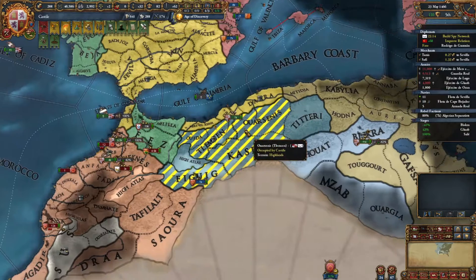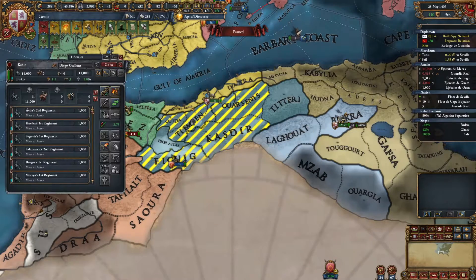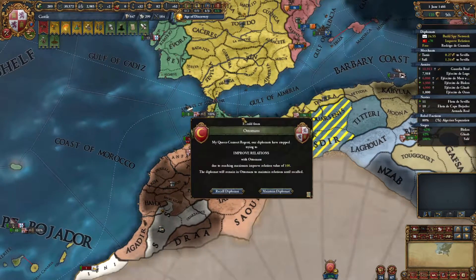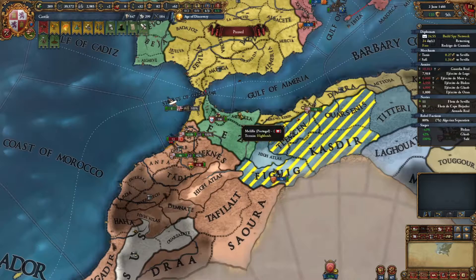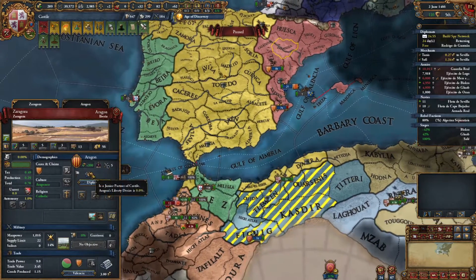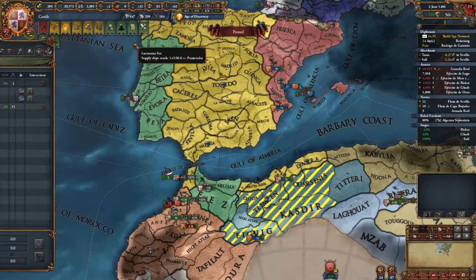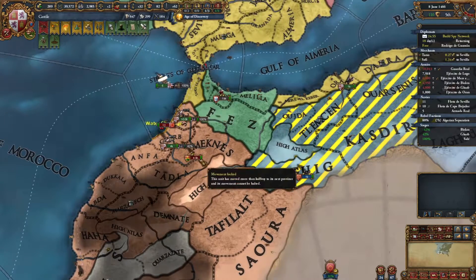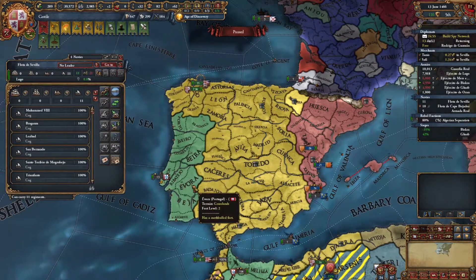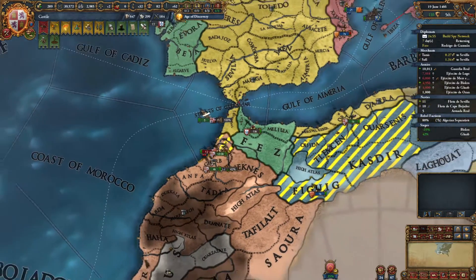Aragon had to go all the way home — they were black-flagged and basically had to go all the way home to get un-black-flagged. I think it was kind of bugging out a little bit. Wait — Aragon, what the heck? Are they not in the war anymore? They're under a personal union, but they're technically not in the war. That seems a little odd to me. Clearly we're in the war — they should be in the war. I guess they didn't get the call to arms to reset or something. That seems really strange.